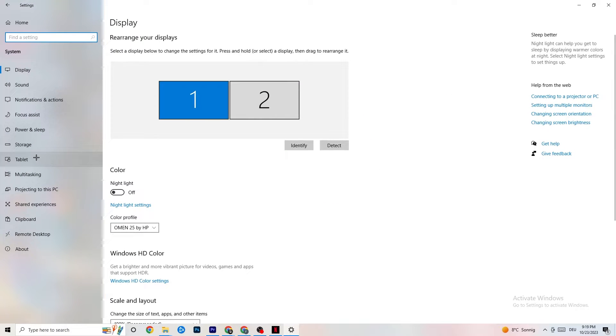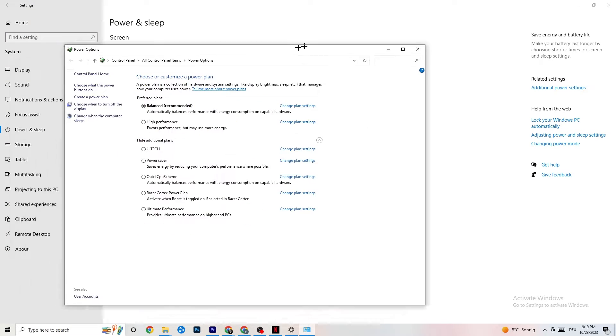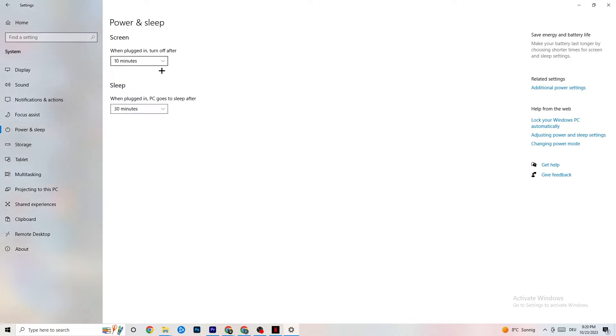Go back and hit Power and Sleep, then click Additional Power Settings on the right side. You'll see options like High Performance and Balanced. I can't tell you which is best — you need to check it for yourself. Click into High Performance and Balanced and check which one works better with your PC.